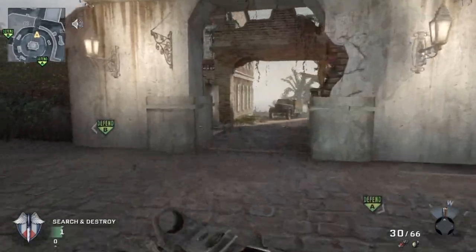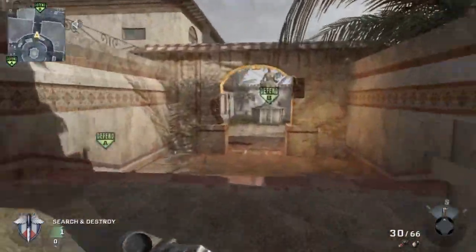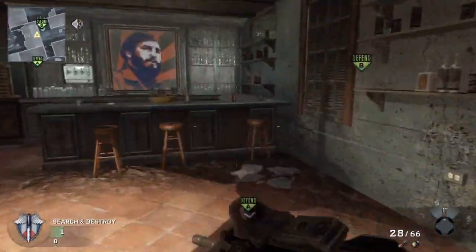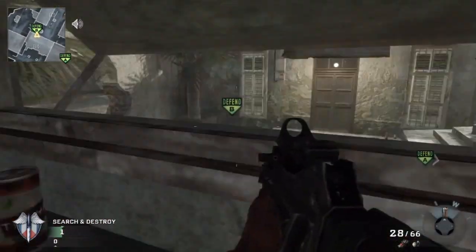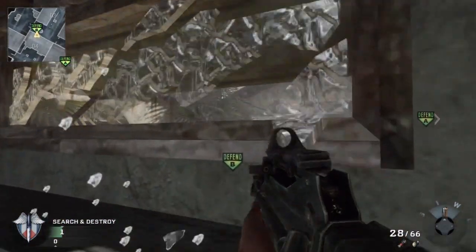Most people know about this by now, but there's a window right there. If you come in here and jump on the bar you can get a nice view of the bomb — you can even stun it and nade it from here.